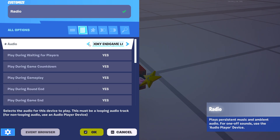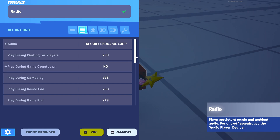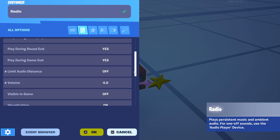Go into the settings and under audio you can change things here. 'Play During Waiting for Players' — click Yes if you want that. 'Play During Game Countdown' — you can set that to Yes as well. 'Play During Gameplay' — Yes. 'Limit Audio Distance' — turn that off so the whole map can hear it.